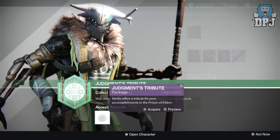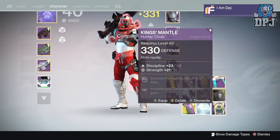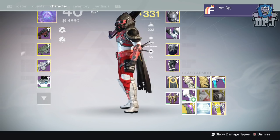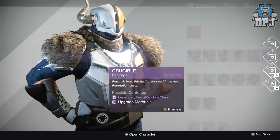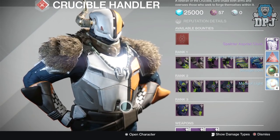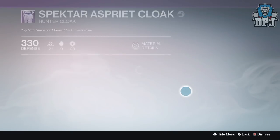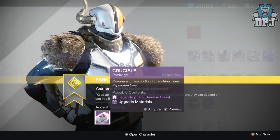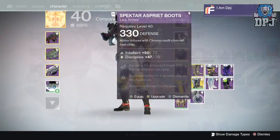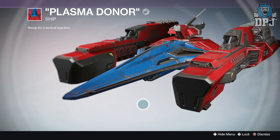Moving on from Future War Cult to my House of Judgment rank 4 — I received the King's Mantle class item dropping at 330 defense. From my Crucible rank 29 package I got the Spectre S3 Cloak — not what I want. I need decent snipers. Rank 30 gave me leg armors and a ship called the Plasma Donna — nothing great at all.